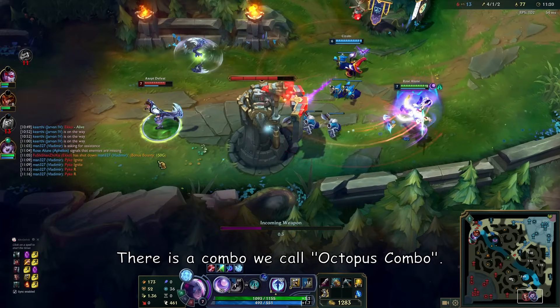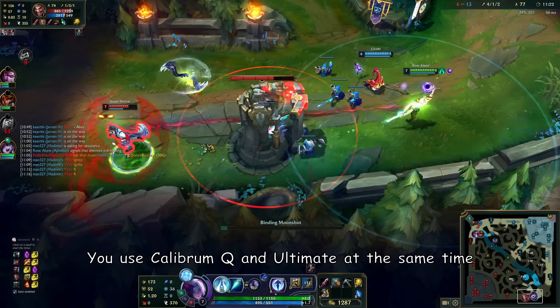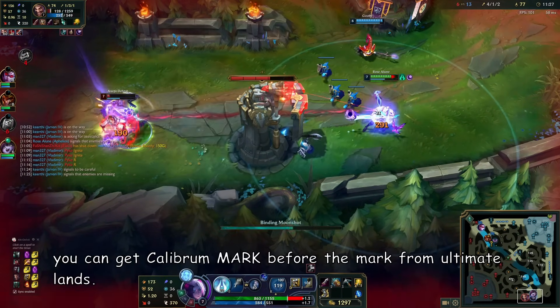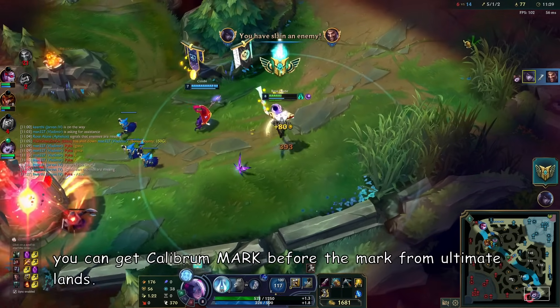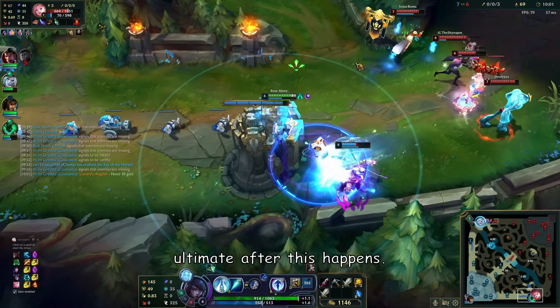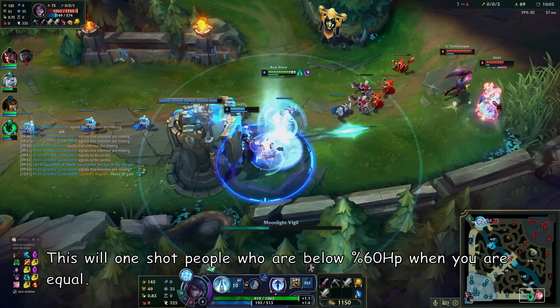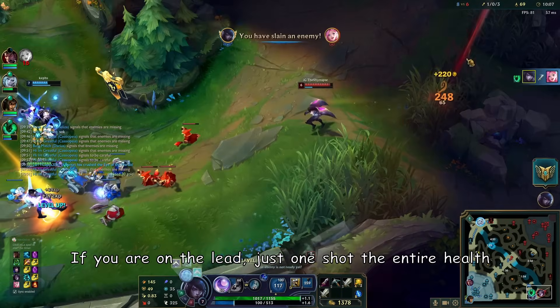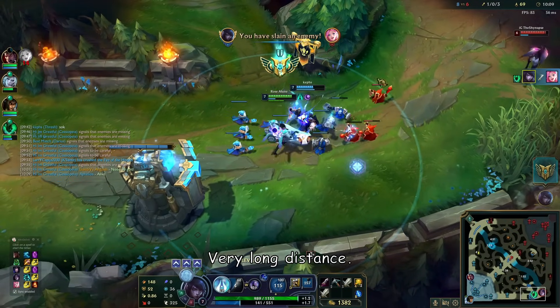There is a combo we call the Octopus combo. You use your Calibrum Q and ultimate at the same time. When your Calibrum Q and ultimate land, you can get the Calibrum mark before the mark from the ultimate lands, then get a second Calibrum mark from the ultimate. This will one-shot people who are below 60% HP when you are even, and if you are ahead it can one-shot full health — at very long distance.